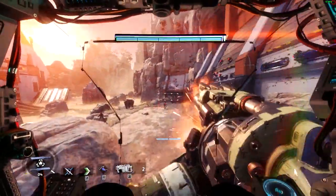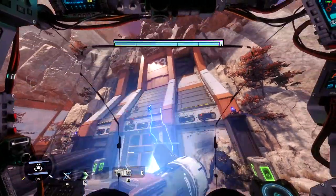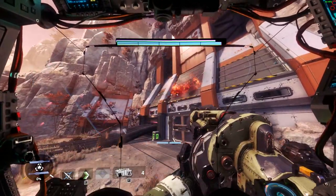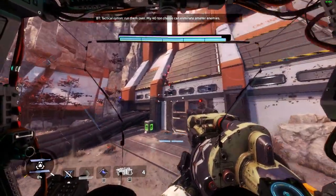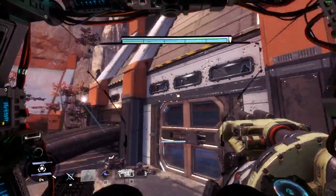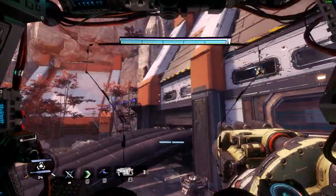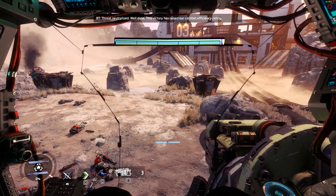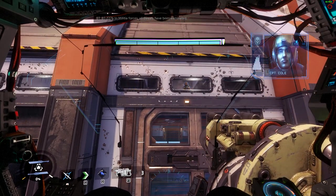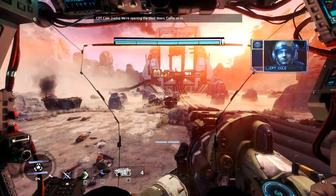Coming in. There's something up there. I'm trying to eliminate just the stalkers. Threat neutralized — well done. This victory has raised our combat efficiency rating. BT-7274 to militia forces: all threats have been eliminated. Captain Cole: 'You saved our asses. Those stalkers just kept on coming — we may not have lasted much longer.' They're opening the blast doors. At least we're among friendlies here.